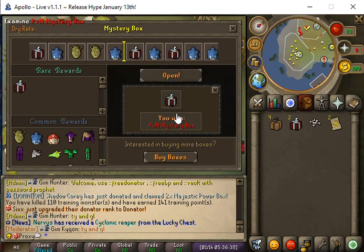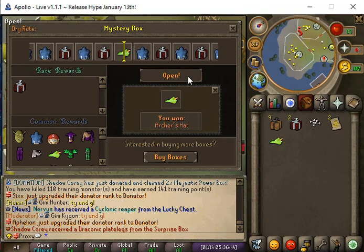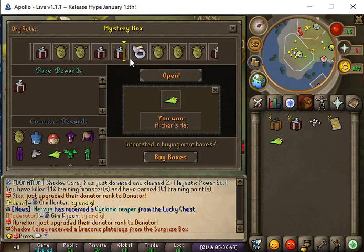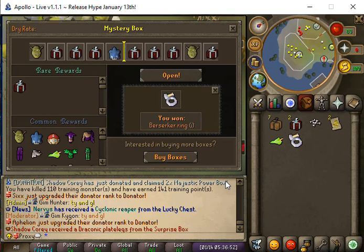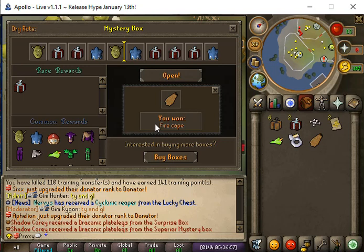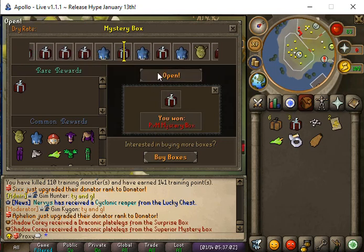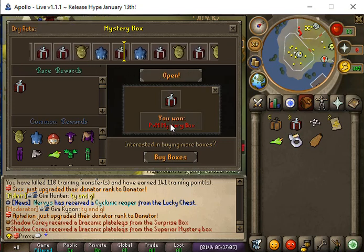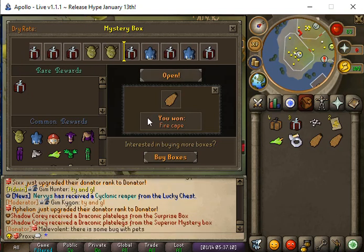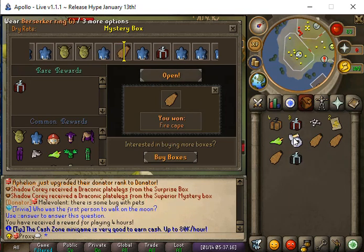We'll get another PVM mystery box, an archer's hat, another B-ring eye, a fire cape, and another PVM mystery box. We keep stacking up mystery boxes from these openings.